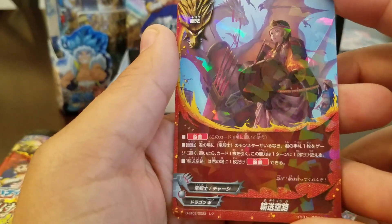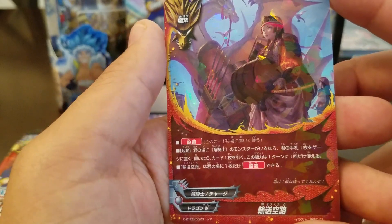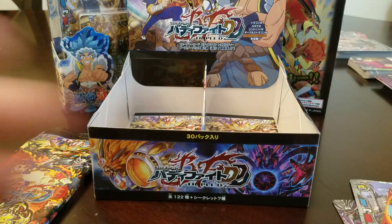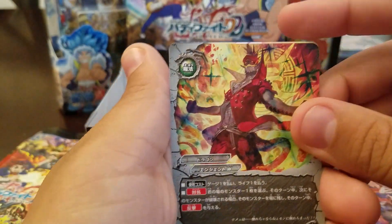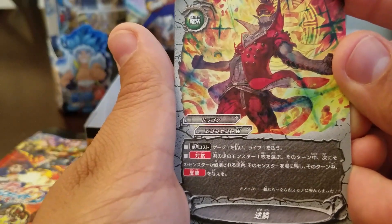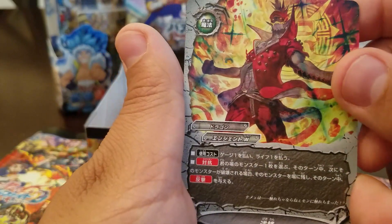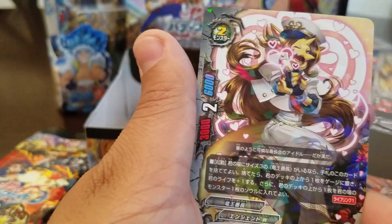Dragon Knight support. If you have a Dragon Knight monster, this is a set spell on your field — you get an extra charge and draw. This is cool: pay a gauge and a life, pick a monster on your field. The next time that monster would be destroyed, that monster is not destroyed and it gets counterattack. Wasn't that the other one? Well, this one's for everyone — anyone can use this.